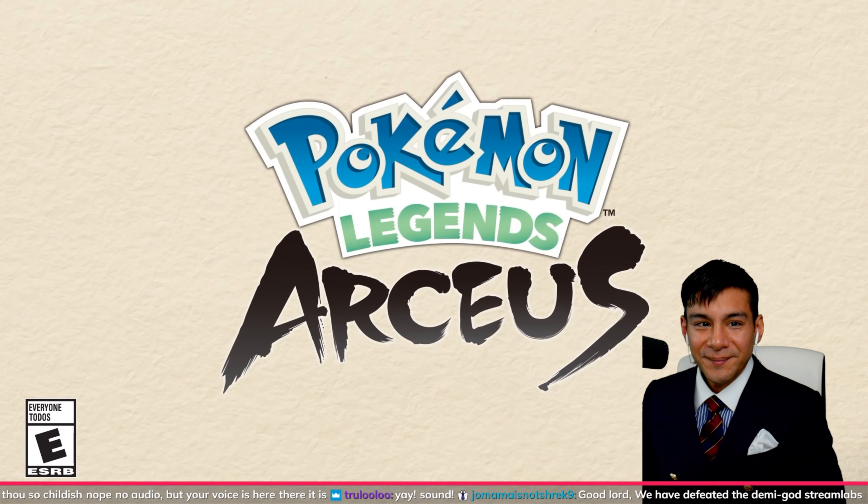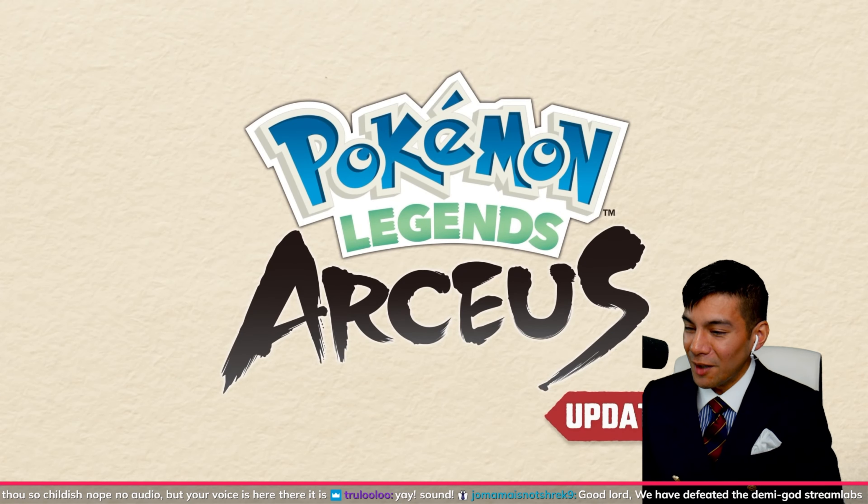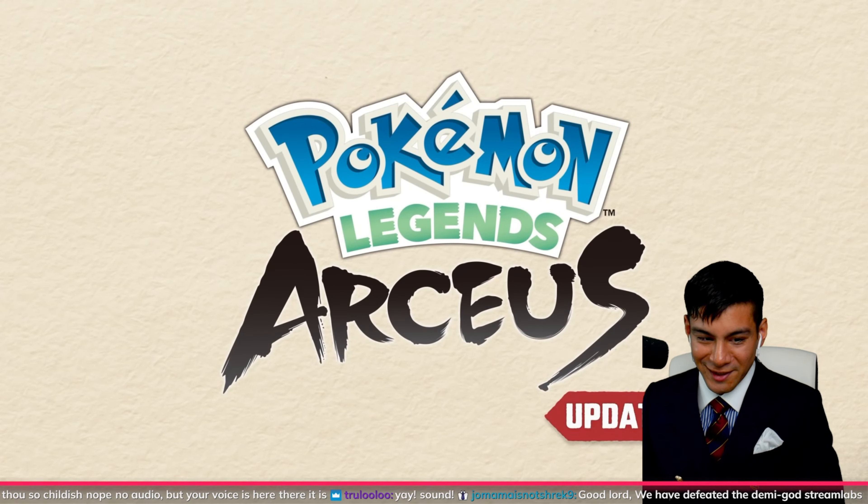Pokemon Legends Arceus update everybody. Okay, there's the ancient Pokeball there, and there's our ancient Circle Boy. It has some wooden textures — Electric Grass. Hisunian Voltorb, let's go. I like that. It makes sense with the whole ancient theme that this whole game is all about.